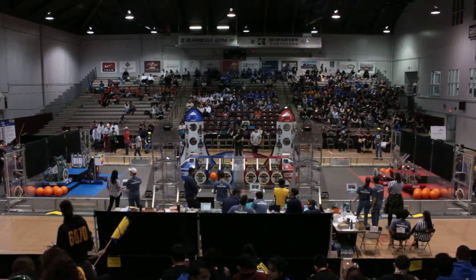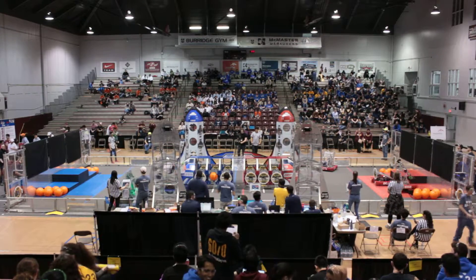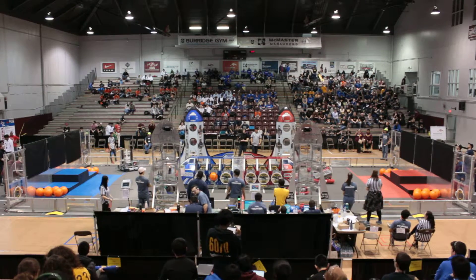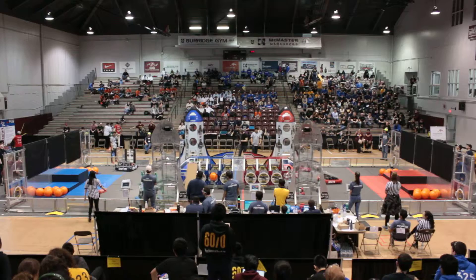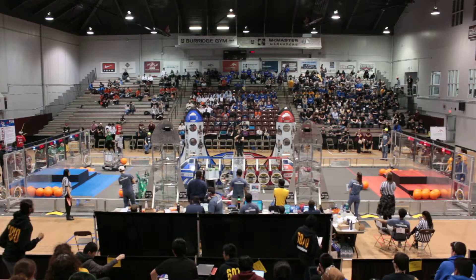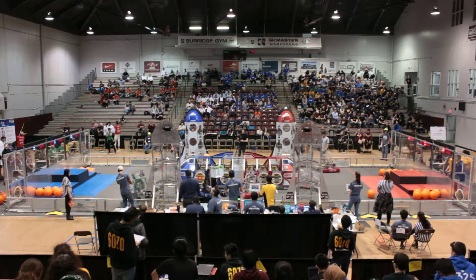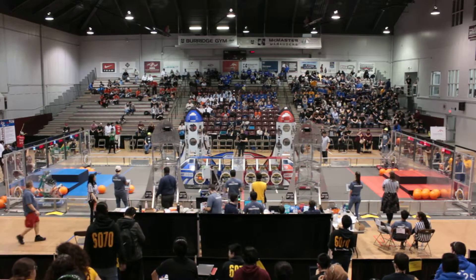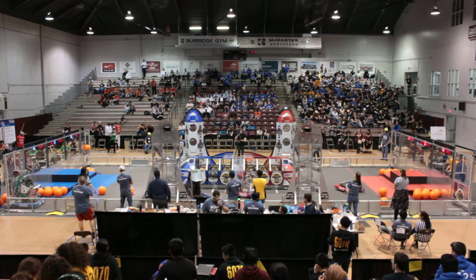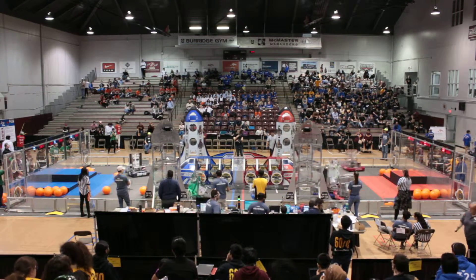Three, two, one, go! Half panel on the front side of the Red Alliance cargo ship. SJP RC for cargo from the Red Alliance loading station. Meanwhile, Binary Power crossing the barrier between Red and Blue, and now they can play some defense for the Blue Line.